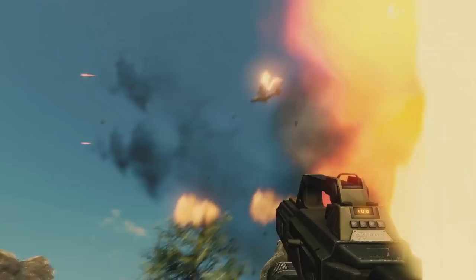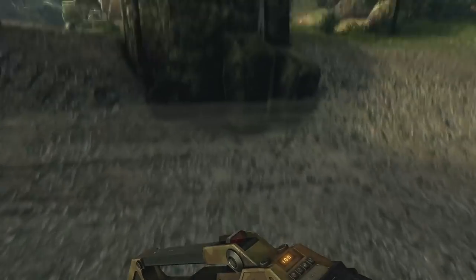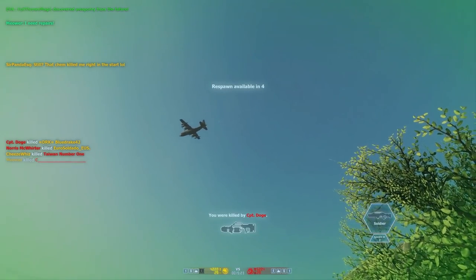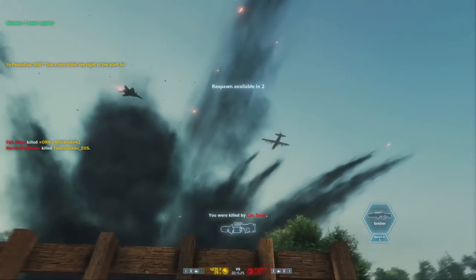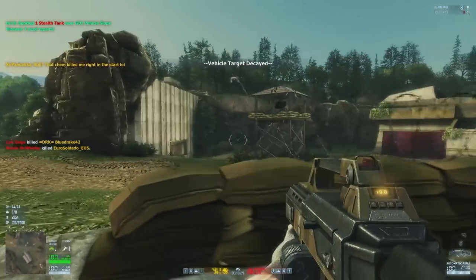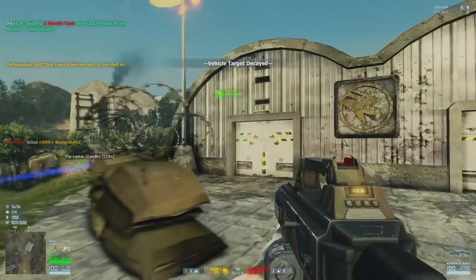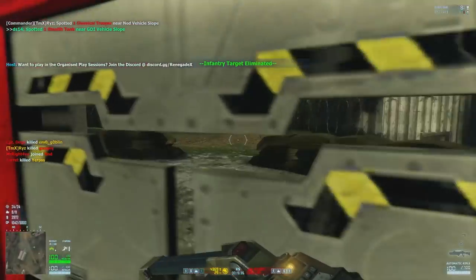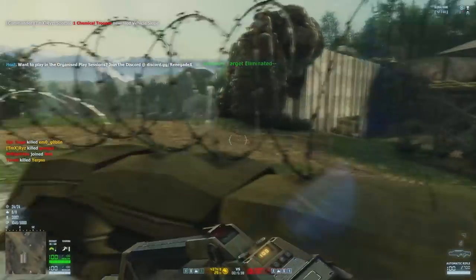Whoa, what is that? Oh my god, it's an AC-130! Oh no, oh my god! Dude, look at this! Our base is under attack! Okay, let's see what resources we have available. We're going to have to go to one of the other buildings, I think.